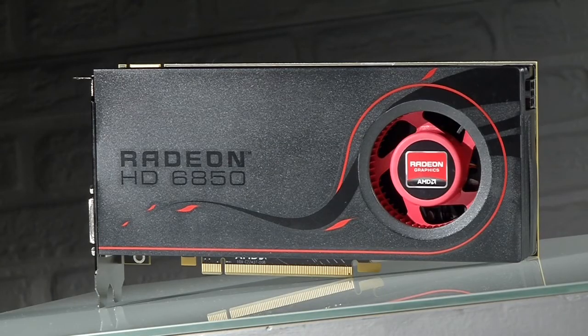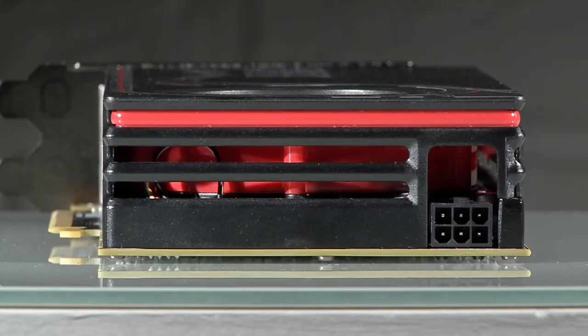The 6800 series is composed of two models. The 6850, which you can see here, is priced at about 160€, with 1GB of GDDR5 memory, 960 parallel processors for calculation, and with a full load of just 127W.